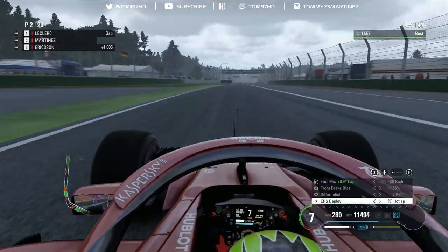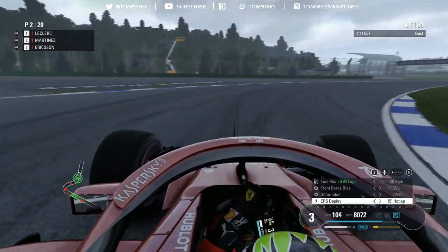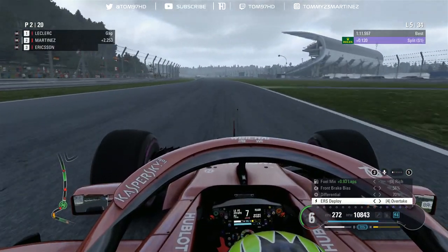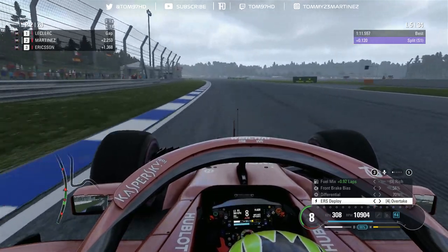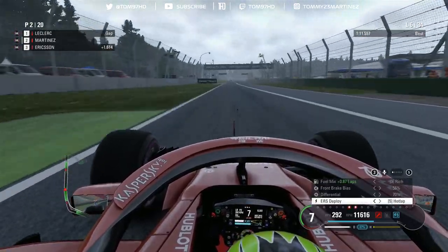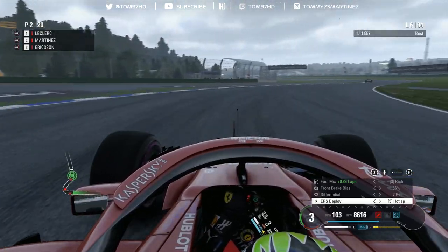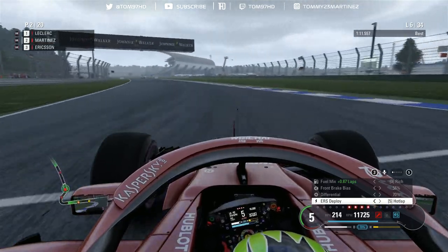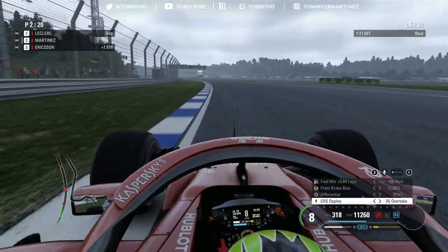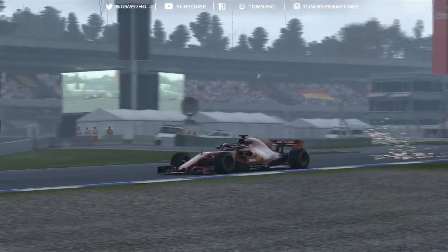Personal best here, just trying to extend the gap to Ericsson and push him out of DRS range. The tyres are starting to go already though — I can feel it, the rears are struggling to keep up. I think I've done enough to open up over a second to Ericsson. He might still have DRS so we need to keep pushing for at least one more lap. Vettel pits in — that's a very early stop actually. I'm guessing we're scheduled to pit in this lap either way. I want to see what Ericsson does; I'm presuming he's going long.